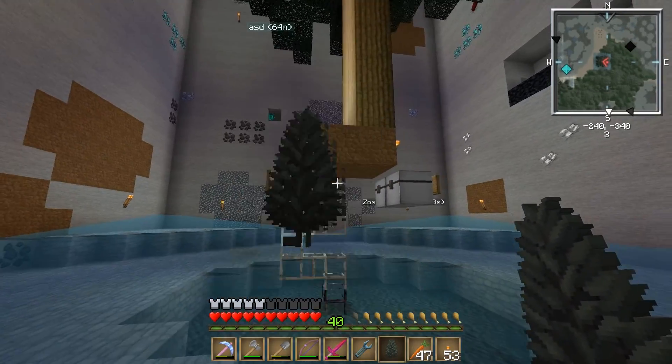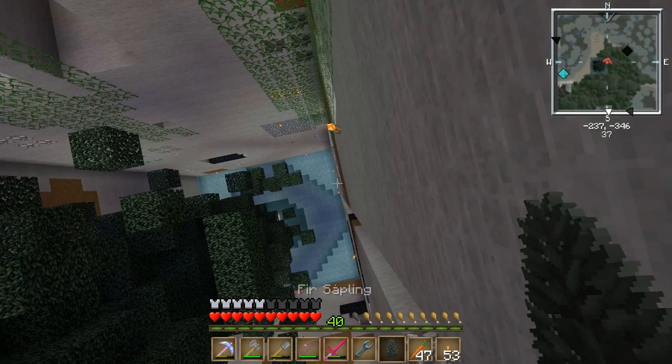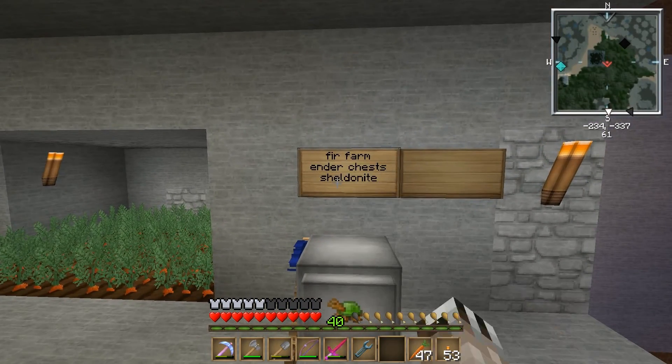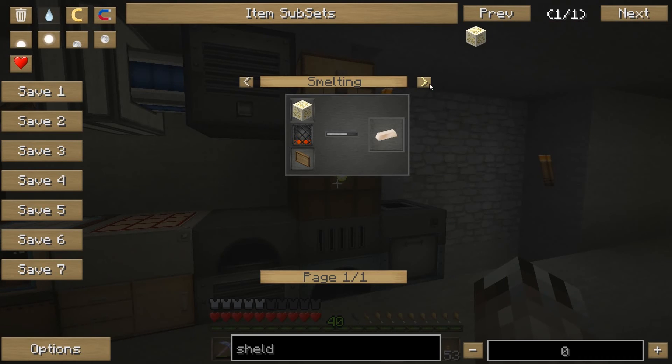That came out pretty nice. Now, Sheldonite ore - you can find it in the end, and you can see the uses for it. You can get iridium from it. You can either put it in a pulverizer, or I think it's better to put it in an industrial grinder if you have it.